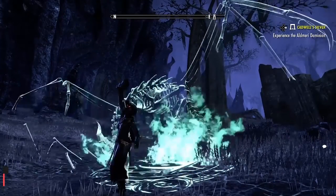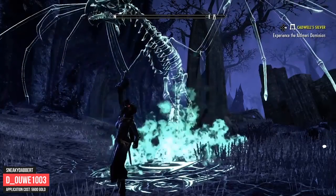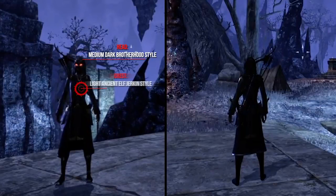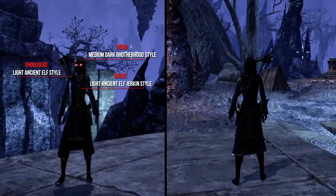The first outfit is from Douville1003, who plays ESO on the PS4. This outfit is inspired by the Breton from the ESO cinematic trailer. He used for the head the Dark Brotherhood style, the chest the Light Ancient Elf Jerkin style, and the shoulders the Light Ancient Elf style.